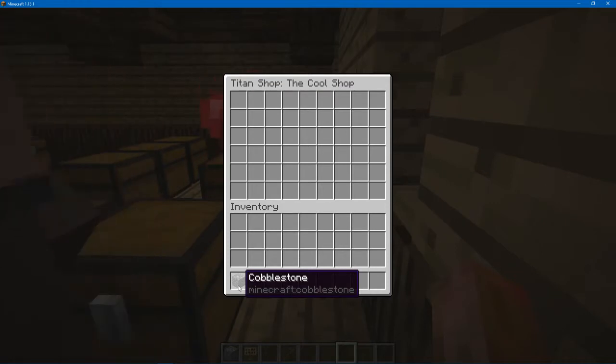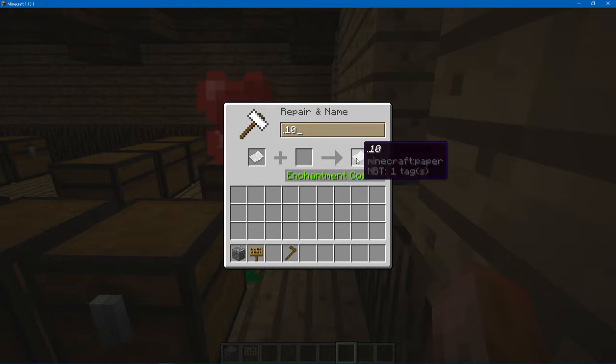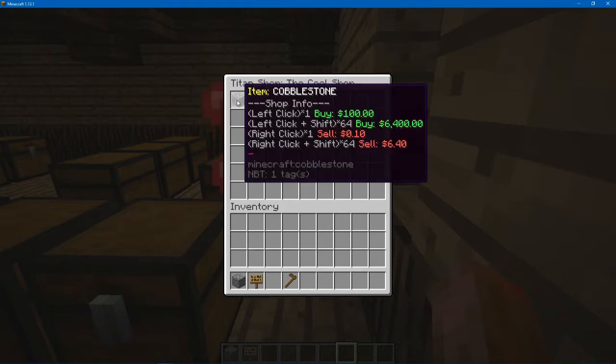Then you click on items you want him to sell and click Sales Price. Let's do 100 for one cobblestone. For buying, I'm going to buy a cobblestone — keep it cheap and do 10 cents for one. And any messages you want to portray, you can add a slash. It's already set up for you.